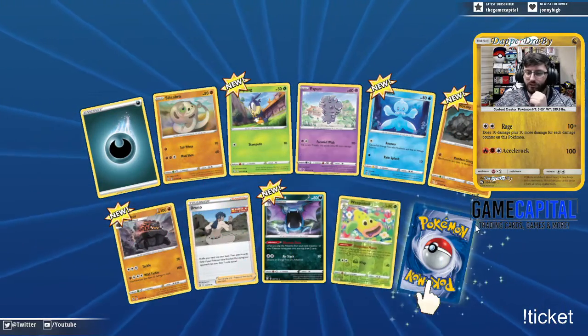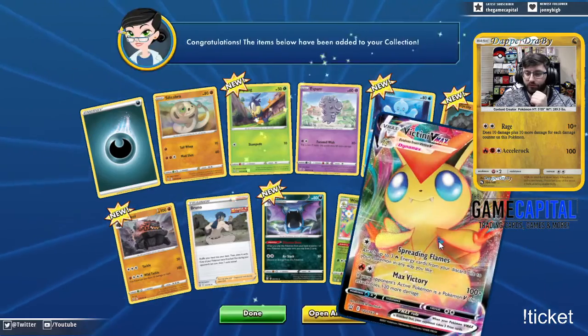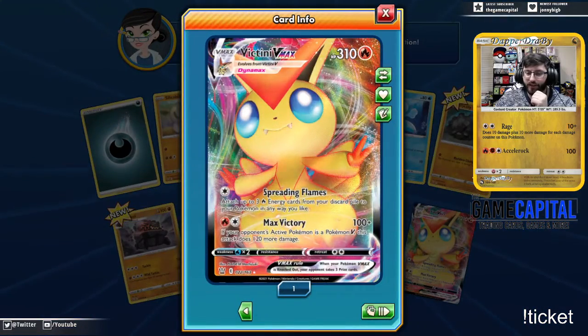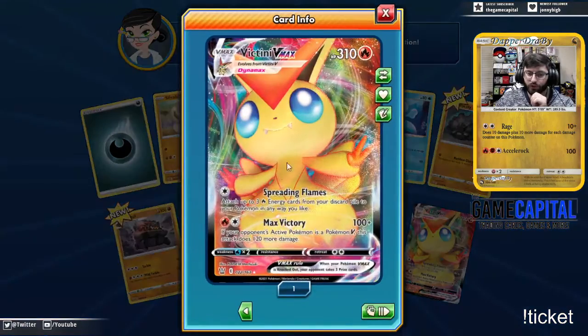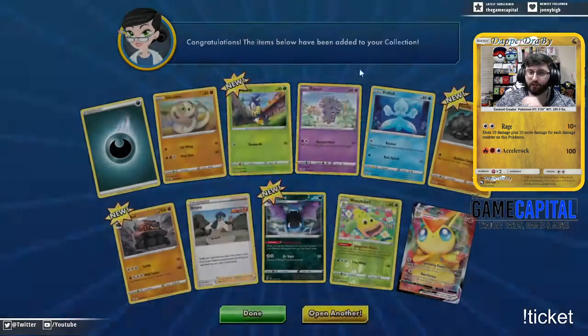Dangerous Mucus Weeping Bell, and Victini VMAX — Spreading Flames! Beautiful card. Max Victory does 100 plus 120 more if your opponent's active is a V Pokemon.